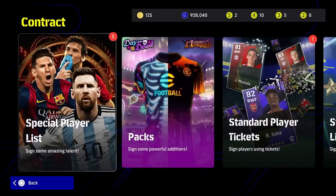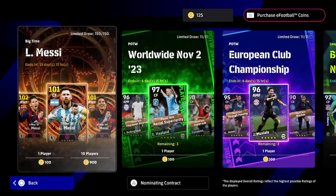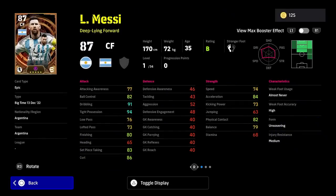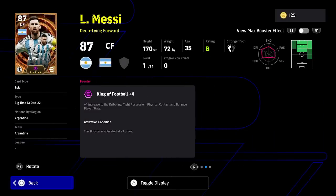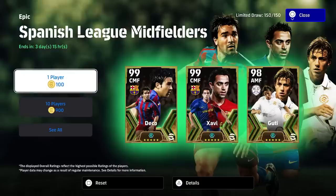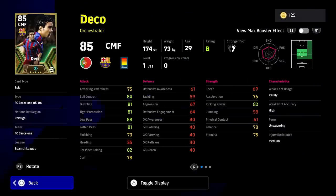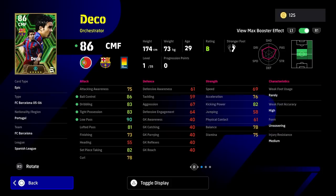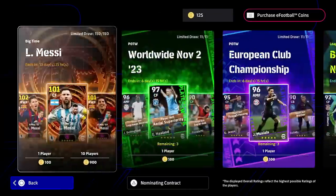We're going to focus on the premium cards, which are part of the special player list and part of this 150-player pack. I want to talk about the players with the max booster. Until now we had boosters — for example Deco had a plus two to technique, putting plus two on individual stats. You can see that low pass went from 88 with the booster on to 90. The booster is activated at all times.